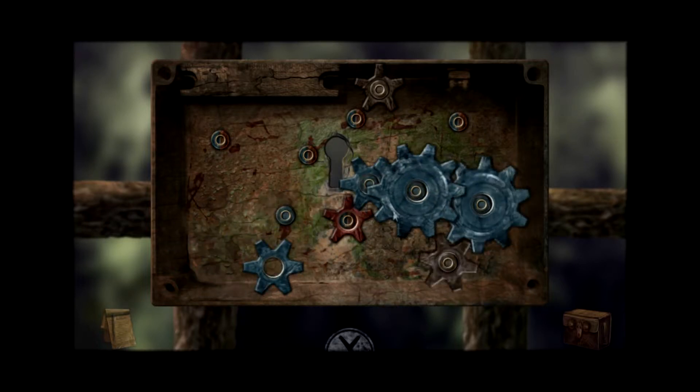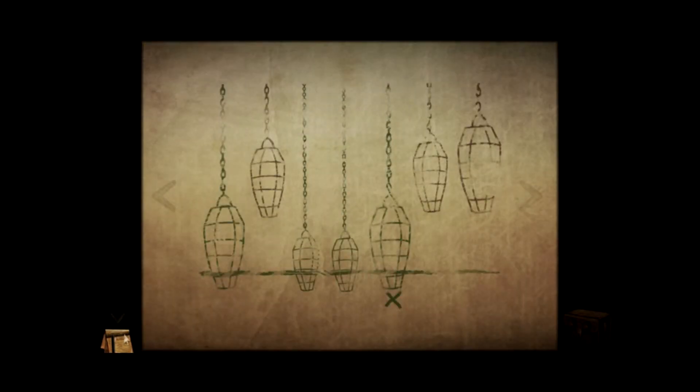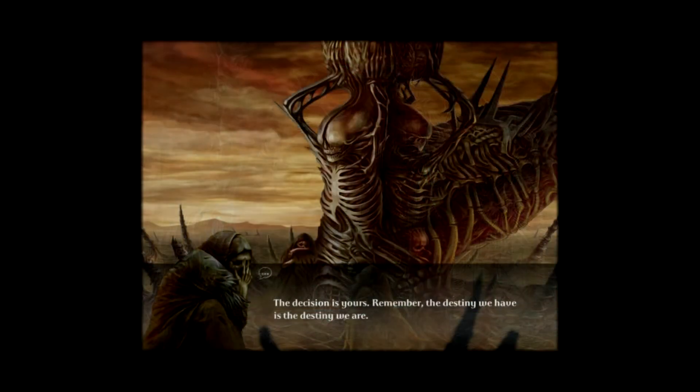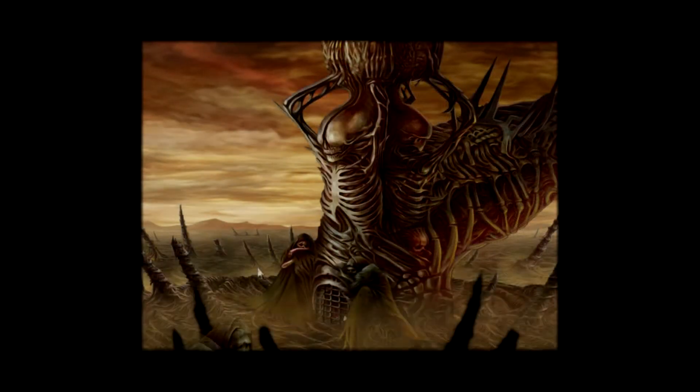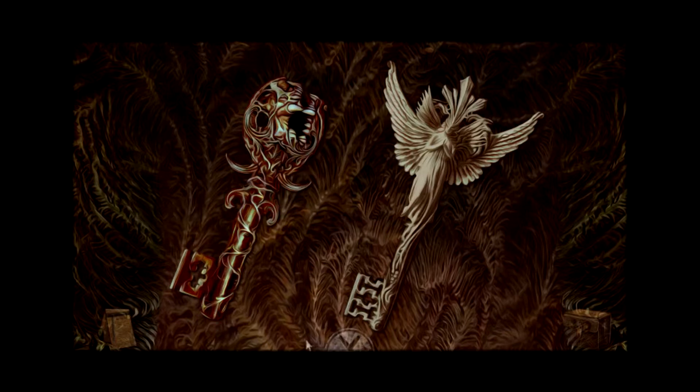There are also times you'll come across patterns mentioned on signs in other places. This is where the notebook you carry comes in handy — your character will automatically sketch out the details, and you can look at this pattern at any time while looking at a puzzle that requires notes. Tormentum features some choices throughout the game, and there is more than one ending. I love the ending I got to this game, and that's all I'm going to say.